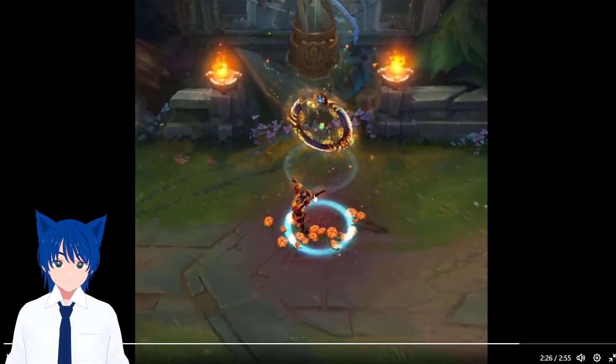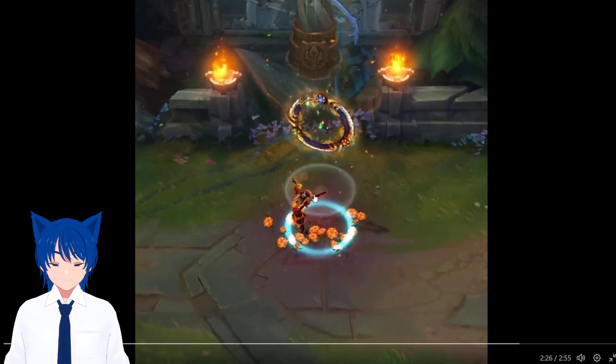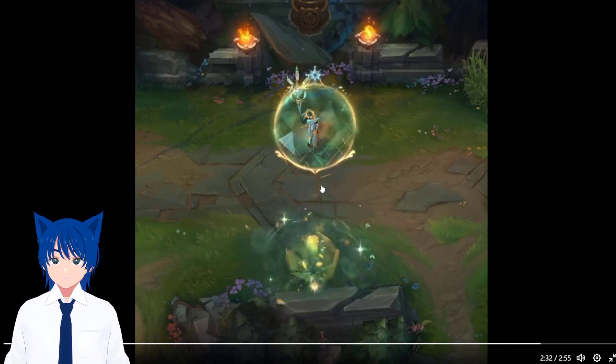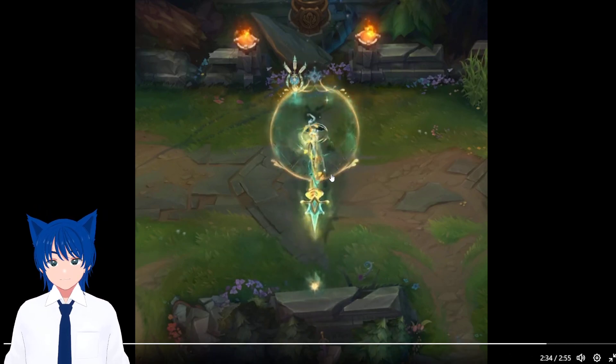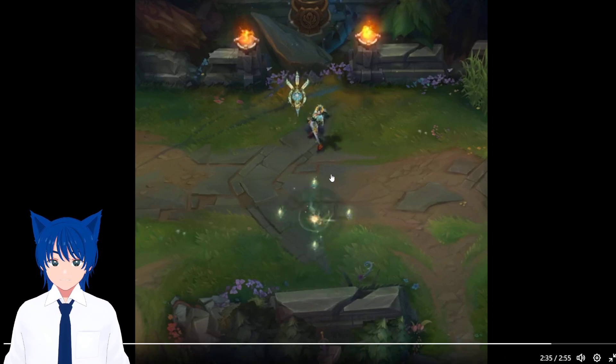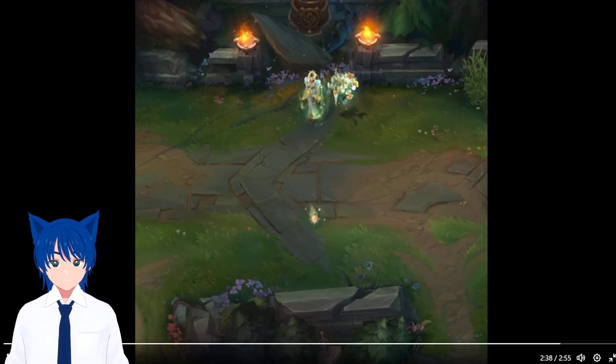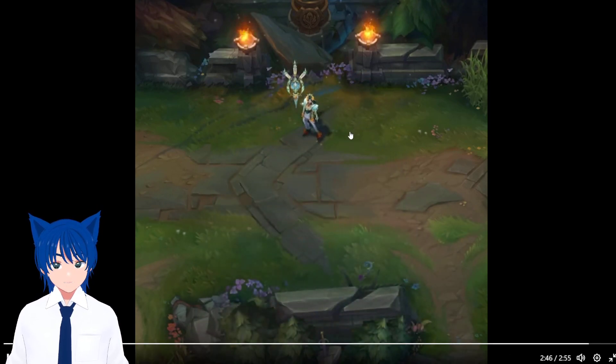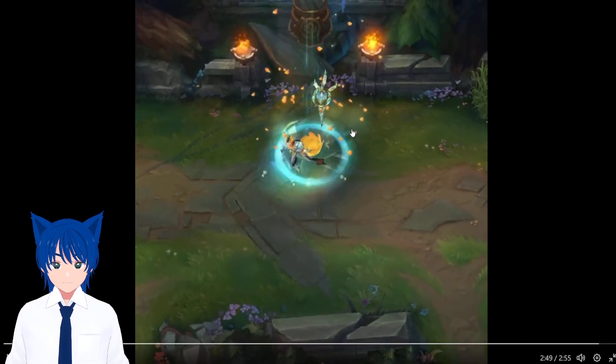I wonder if all these flowers change color based on the chroma — I'm in the chroma area here. This is the Renata prestige. They finally added some green to a prestige; we barely see that. Usually the coloring for Renata's skin is close to Seraphine's Ocean Song, that blue tone, but now it's a bit more green on screen. It's giving kind of like Poison Mist from Valorant — Viper's ability. The barrier is a bit better, thank goodness — day by day they're improving the barriers. Look at the flowers — they're different! The coloring is so good.